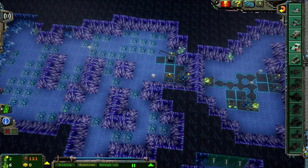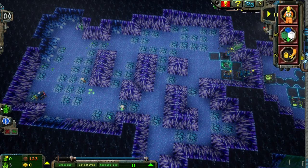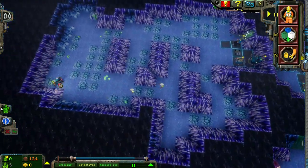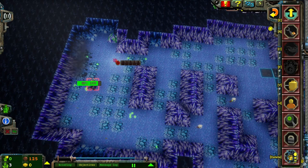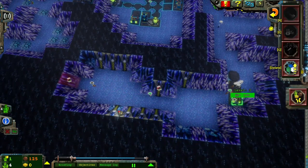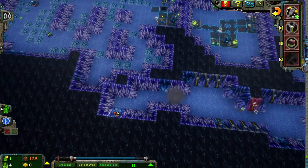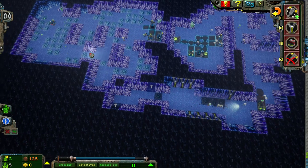I wouldn't mind giving my guys here a small transport truck just to help cart energy crystals around. An energy crystal has been found. I just have to find the point to break in where I can unite these two teams of rock raiders.